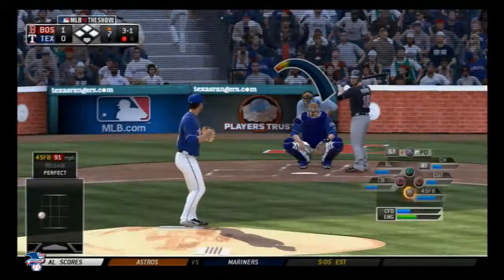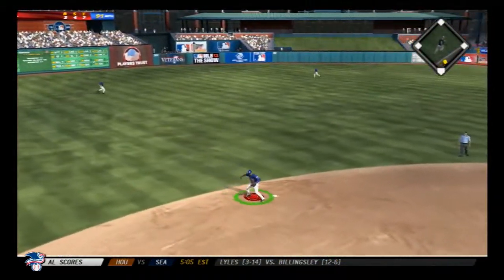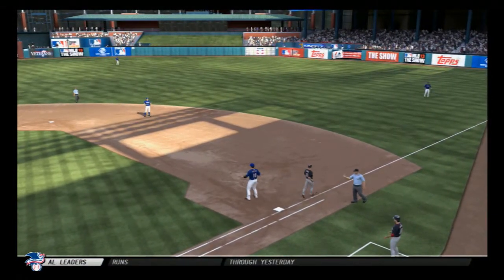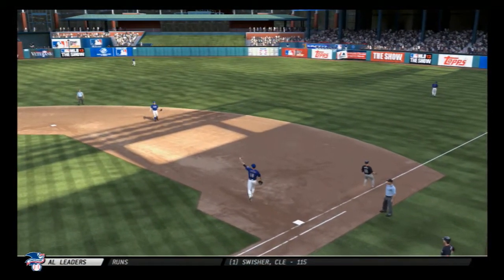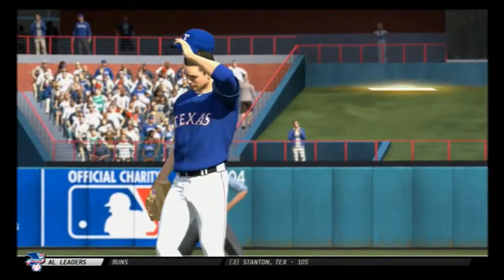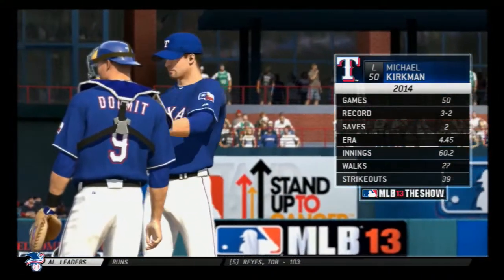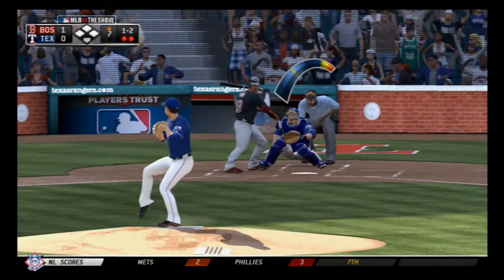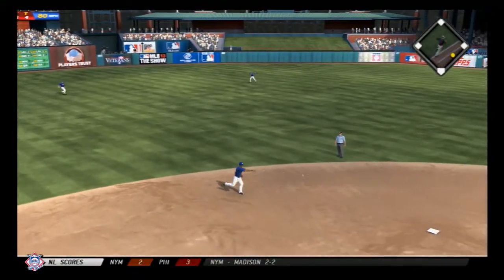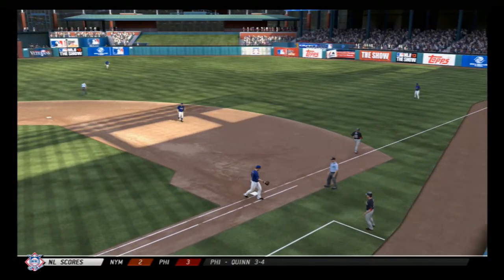The leadoff man retired, three and one. Hit hard on the ground to short — throw on to first will take care of Pedroia and there are two away. With a lefty waiting they'll go to a lefty of their own. That's on the ground to short — this should end the inning, and indeed it will. He throws him out at first and the side is retired.